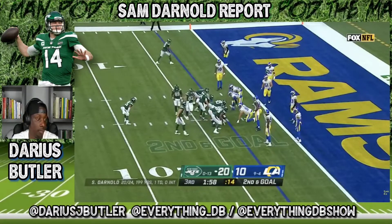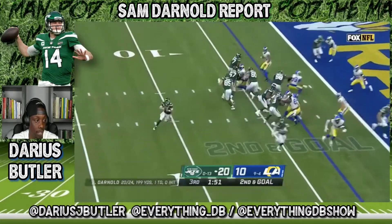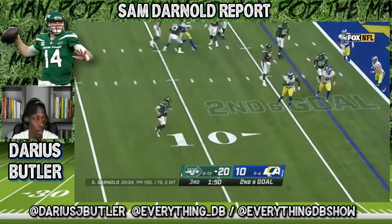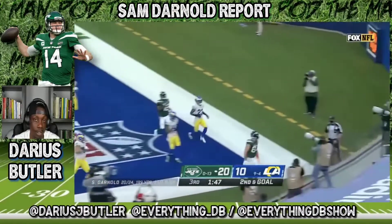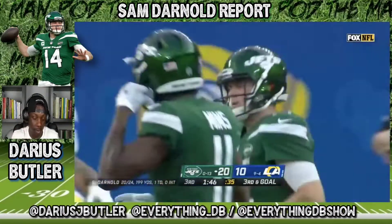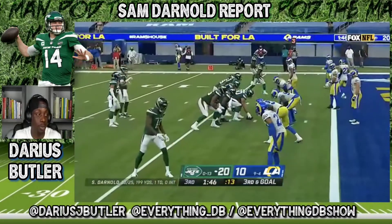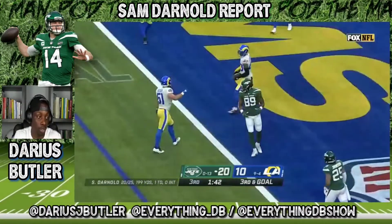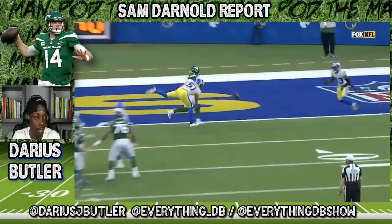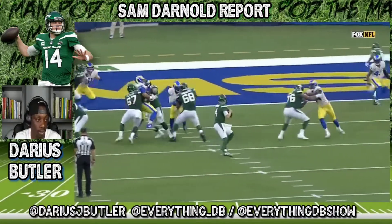Second and goal — once again, end the drive with the kick, end with points. They draw up a play — this is a repeat play from earlier. The Rams covered this time, everything's covered, just throw it away. Good decision. These aren't all great or terrible plays, but they're simple every-down decisions you got to make as a quarterback to be good. Throw it away, try again on third down. His next play he gets a little dangerous — throws it into hairy coverage, tight coverage, not good mechanics in the pocket. That could have been turned over; luckily it wasn't. They still end the drive with a field goal, go up 23 to 10.